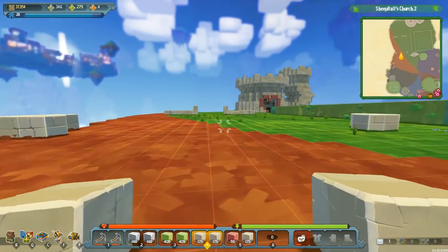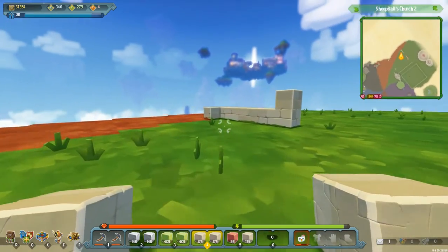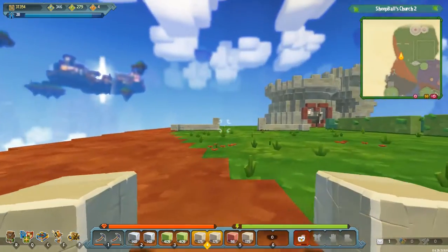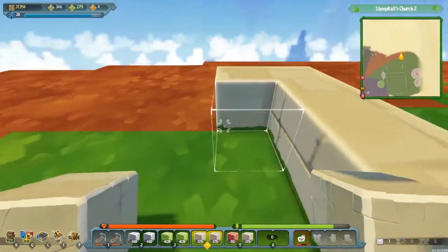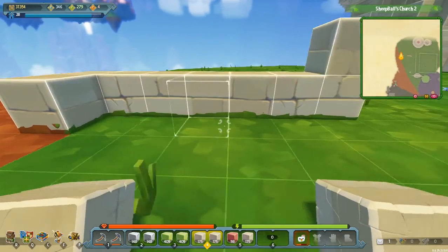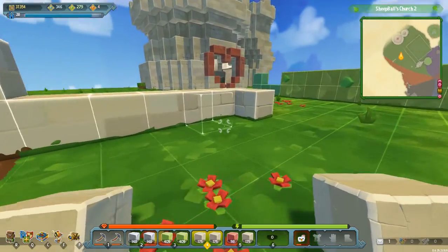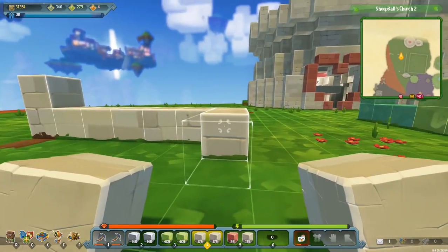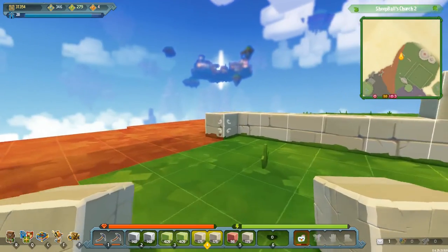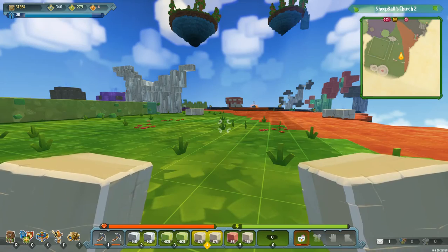Okay, here we go. I've got the base of the stadium down. These things are 18 blocks wide by 26 blocks long. That's the internal measurement — so 18 blocks along from this block all the way over to this block here, which means this one is technically out one further. The entire width of the stadium including the small wall I've put in is 20 blocks by 28 blocks. It's just the internal area I was talking about.